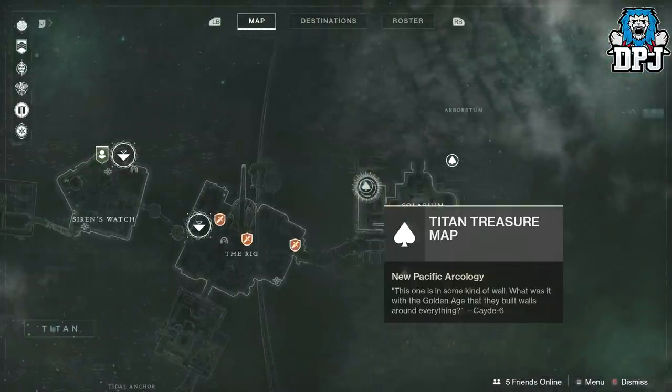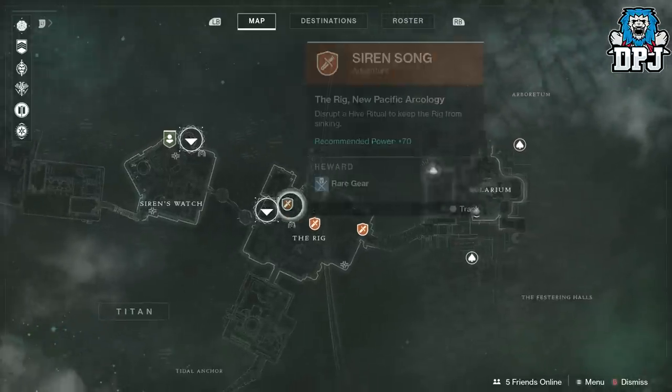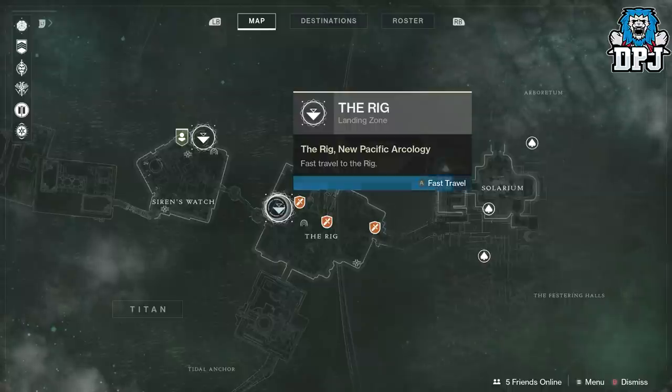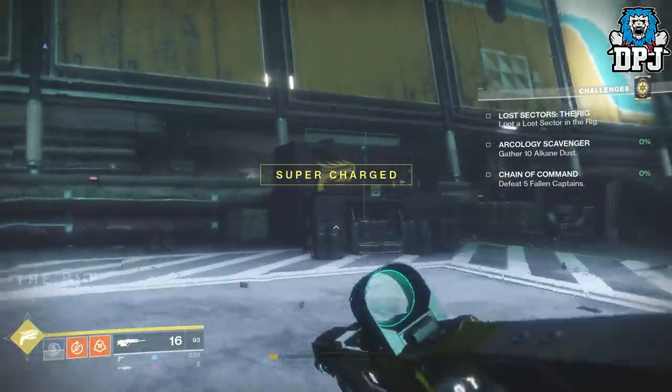The next one is right here. We're gonna spawn back at the Rig area to give you guys a basic route of where we need to get to for this one, and then we'll start from here because every other chest today is located on this side of Titan.